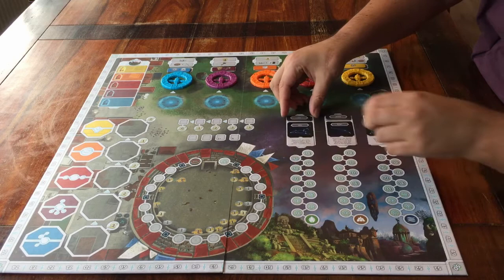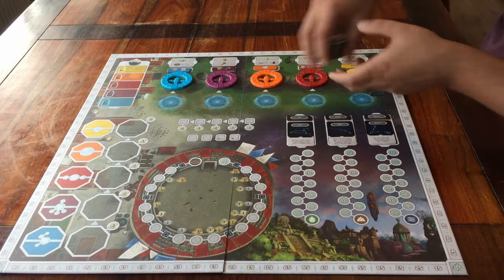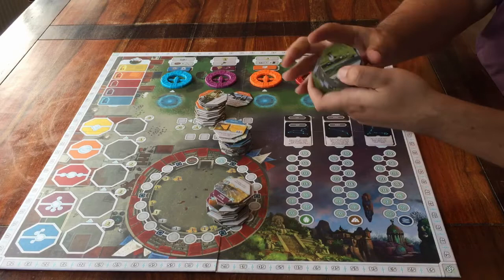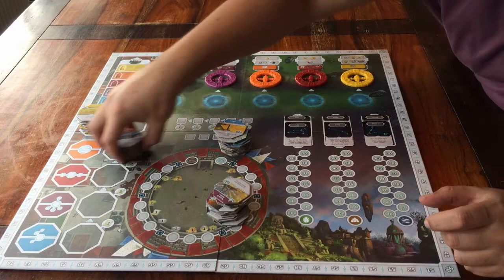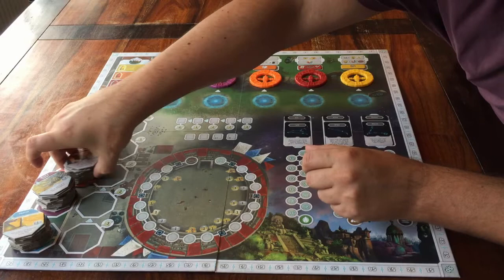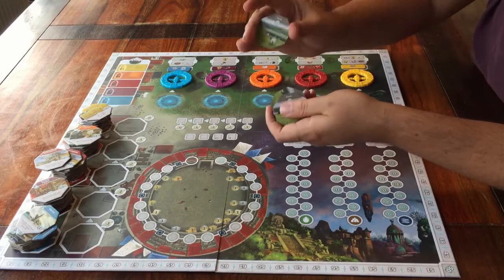Then we have these spaces on the board in this shape and these colours. We have tiles in that shape and those colours. Shuffle each stack. The rulebook says you're supposed to place each stack face down, but since you immediately flip over the top tile as soon as you take one, you might as well keep each stack face up from the beginning — just don't peek at which tile is underneath the top one. When you're done, take the top tile from each stack, one from each colour. Shuffle those five tiles, and then place them face up on these spaces next to the stacks, going from top to bottom.